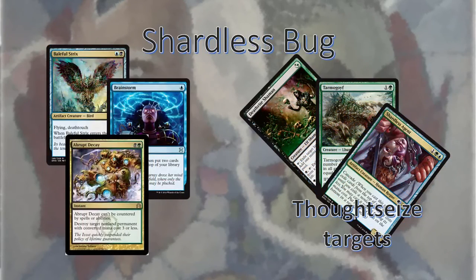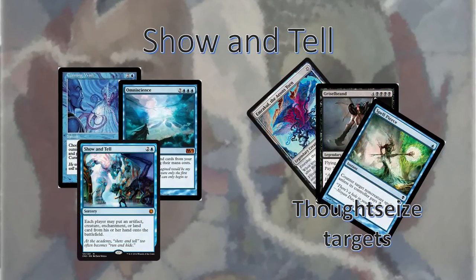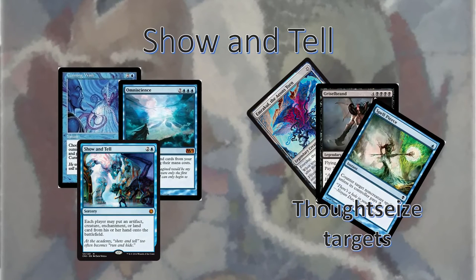It's also worth noting that you can't cast Miracle cards for their Miracle cost with Shared Fate in play. On the flip side, Shardless Bug is one of the worst matchups for us possible. They play efficient, aggressive creatures that are very resilient and hard to remove. Our best bet is being able to Thoughtseize them out of something aggressive, casting Shared Fate, and drawing into a blocker. There's not a whole lot we can do against this deck. Show and Tell can either go really well or really poorly. If they try to Show and Tell in Omniscience and we have Shared Fate, they're going to have a tough time. Make sure if you're Thoughtseizing them to get rid of any counterspells or anything that isn't Show and Tell or Omniscience.